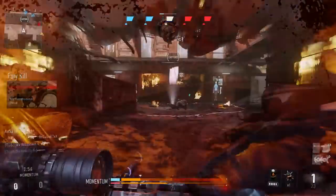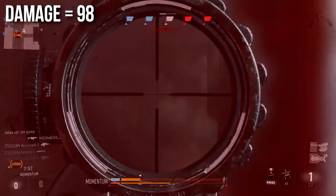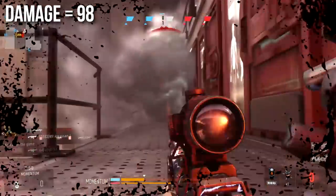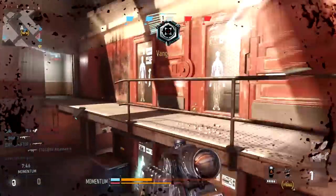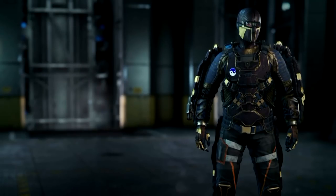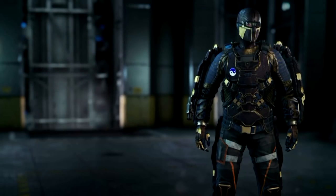It deals a flat 98 damage no matter what range you're at. We all know sniper rifles deal flat damage and then have body multipliers. I made a chart with my Advanced Warfare XO guy — I've rocked the KVA armor. The areas in red are one-shot kills: the head, neck, upper and lower torso. The lower torso goes down toward the groin region — basically where your genitalia would be is where that cuts off.